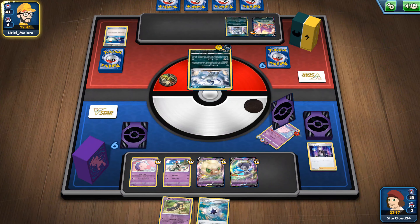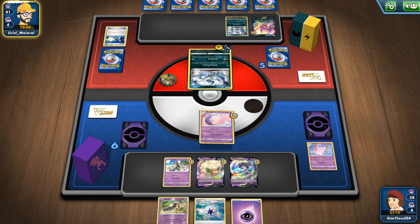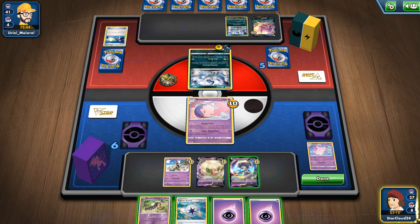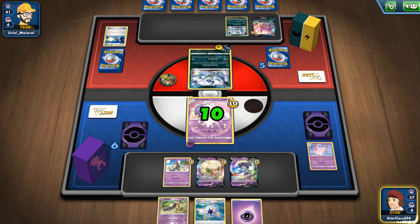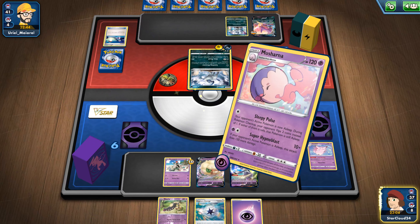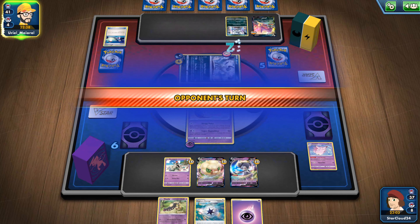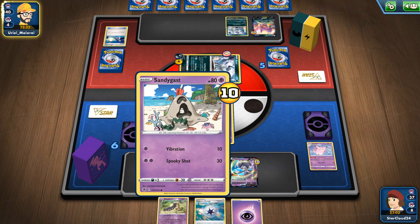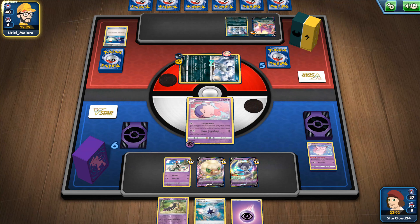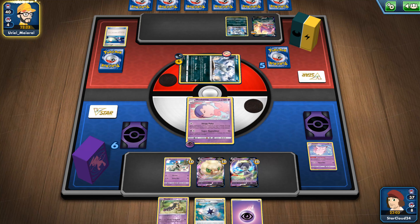That was a good move — we should have got our Clefable out of there to be honest. But maybe it's Musharna's time, we'll try it. So we'll do Watch Over — there we go, and we'll come to sleep. Yep, he's asleep. We'll see what happens. With this Super Hypno Blast move, we will be able to take out his Absol in one turn, if we're lucky that he doesn't wake up.